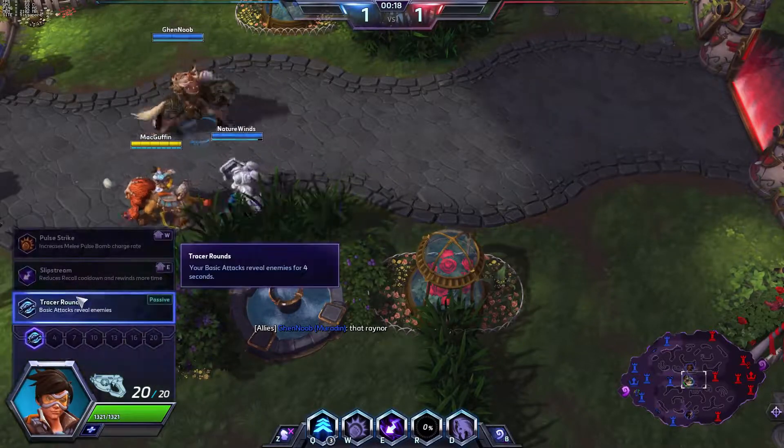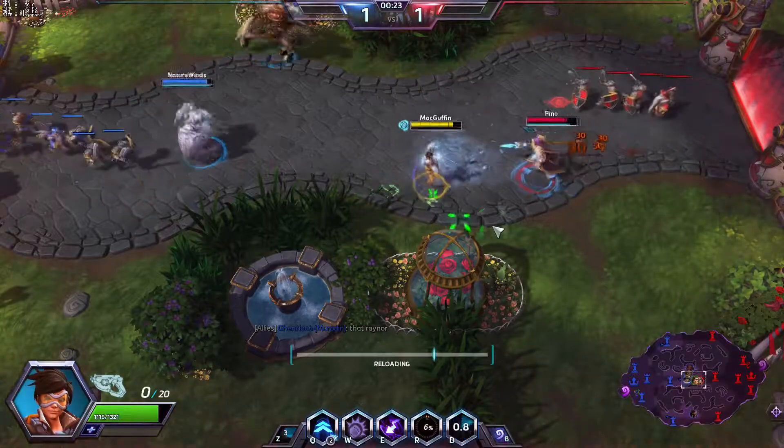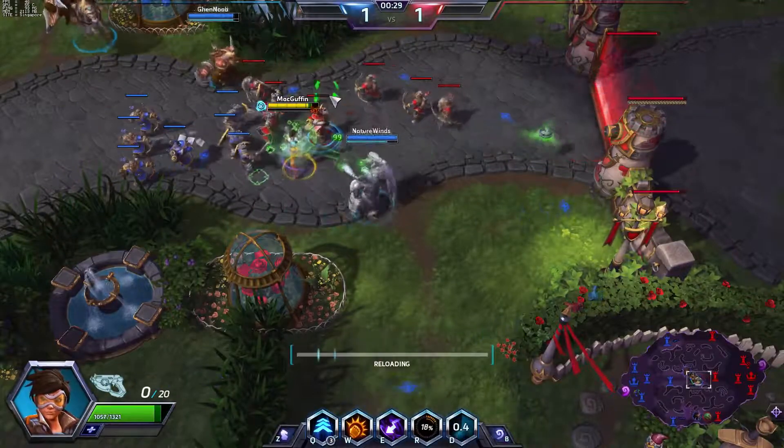I should have got the Slipstream ability, that is much better. That was a very big mistake. Hopefully it won't ruin this game. Let's go on against Jaina. So as long as I can dodge her Frost abilities, I'll be fine. It looks like I've got a healer, which is nice.